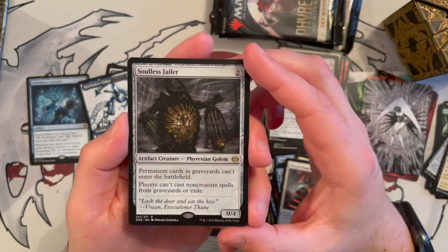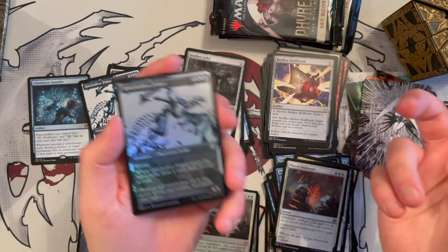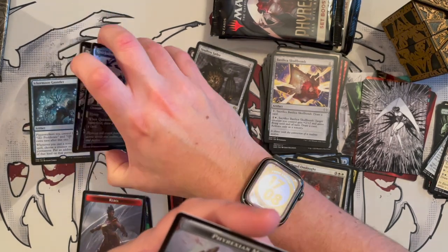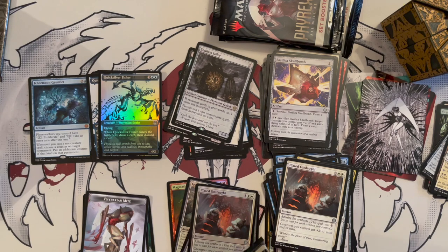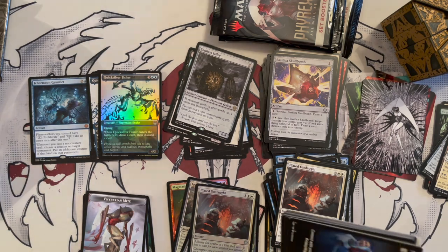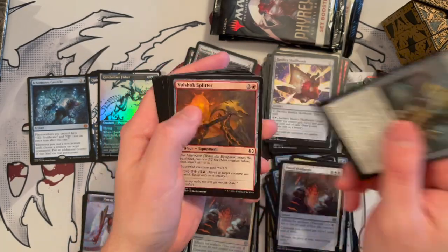Alesh Norn — beautiful illustration — then the Fair Basilica. First uncommon: Ambulatory Edifice. Then Veil of Assimilation, Plated Onslaught, Quicksilver Fisher, and a Soulless Jailer — interesting, I like the illustration, creepy but cool. Another Quicksilver Fisher is our foil in the Ichor treatment, and then a Phyrexia Mite. We're still missing a couple of planeswalkers we haven't opened yet — it'd be nice to get those.